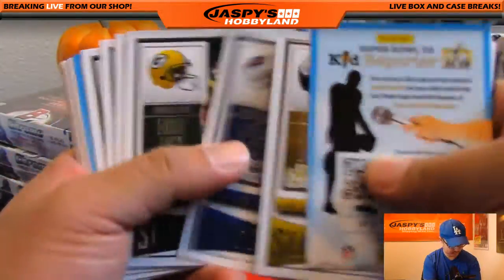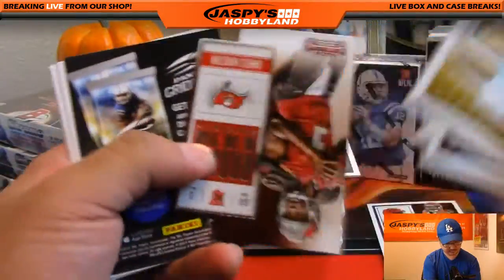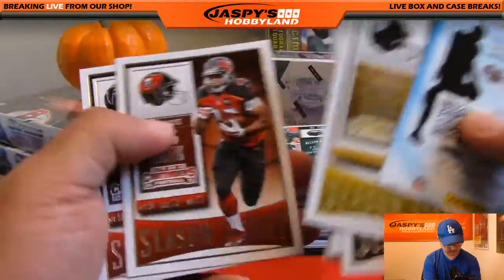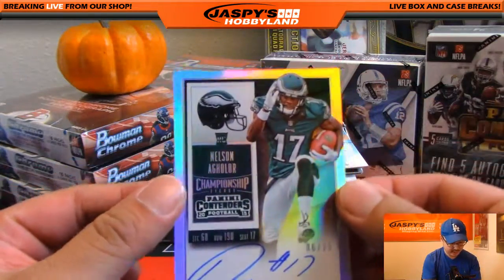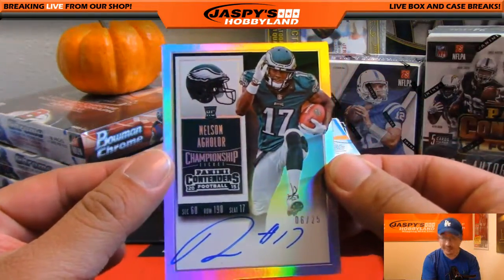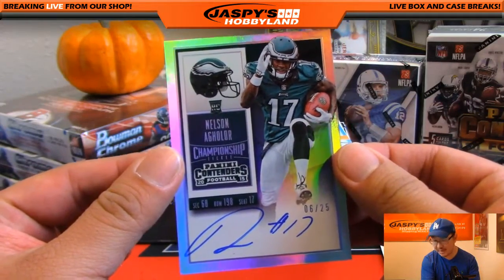The other autograph is right on top here — nice on-card auto, 6 out of 25, Nelson Aguilar for the Philadelphia Eagles. Eagles hit going out to Karen Steele.